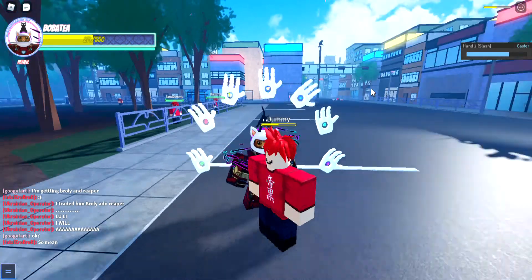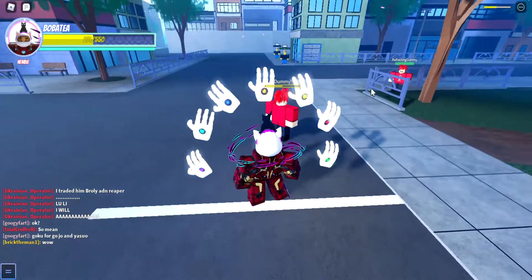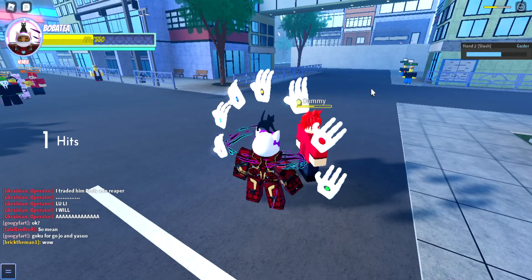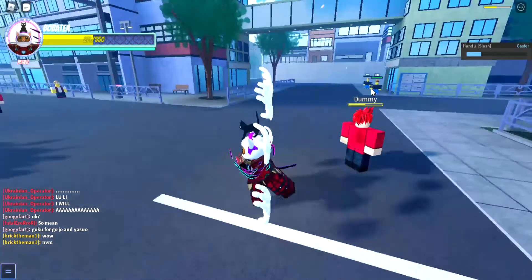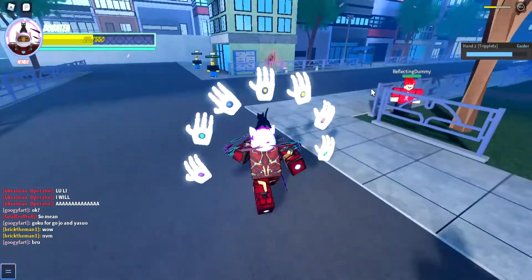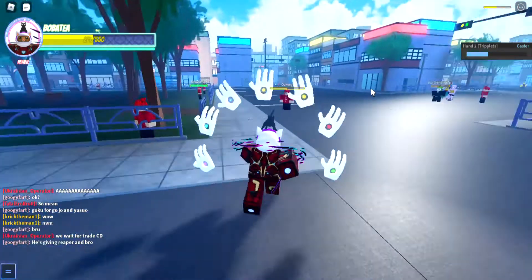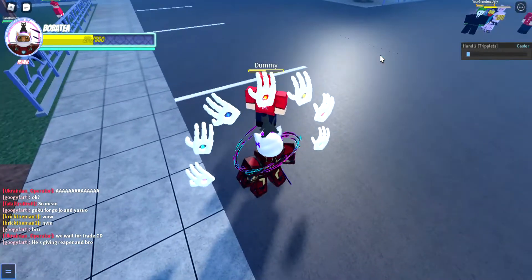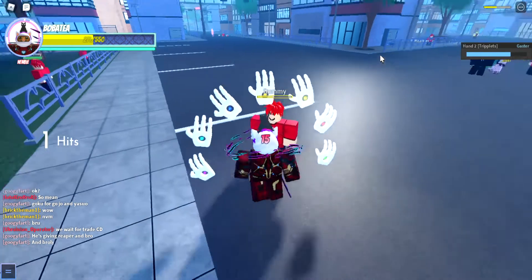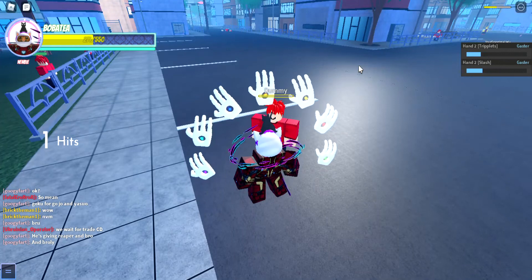Next hand is the pink — pinkish-reddish hand. This one throws something, and T throws a bunch of little things. It's another long range hand like the purple and the orange.